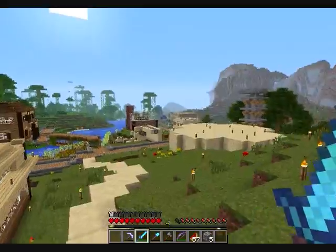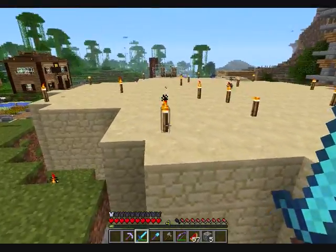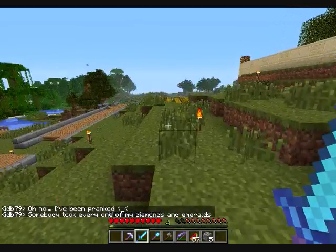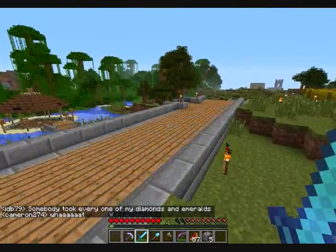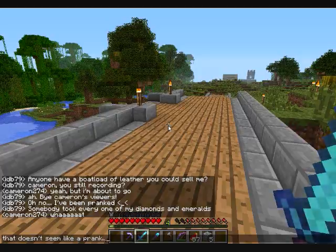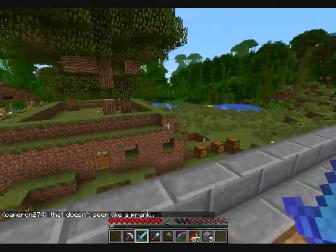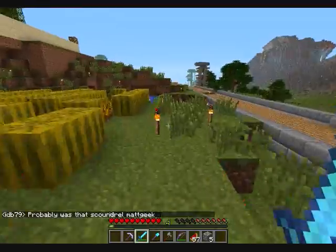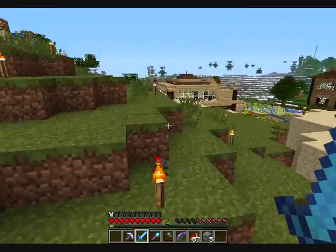Anyway, so everything's shaping up to be quite nice and I'm happy with the progress on the Omnisphere. You've been pranked? Oh boy. Wait, what? Every one of his diamonds and emeralds. Wow. Kyder's base actually looks really cool without all the melons on it. Scoundrel! Avast! A scoundrel! Well, good luck with that.